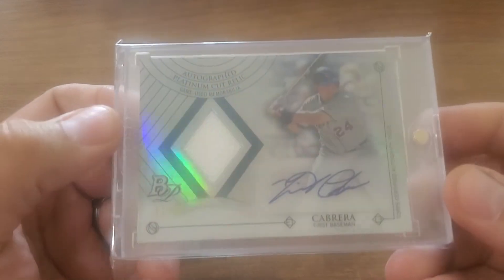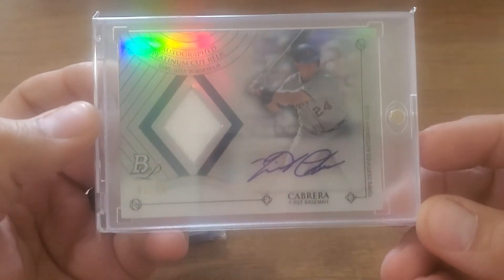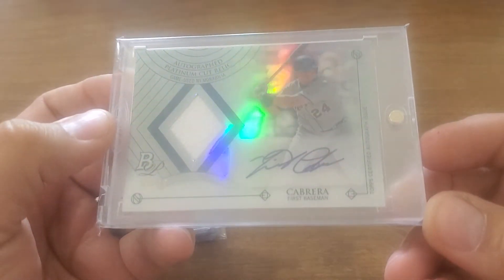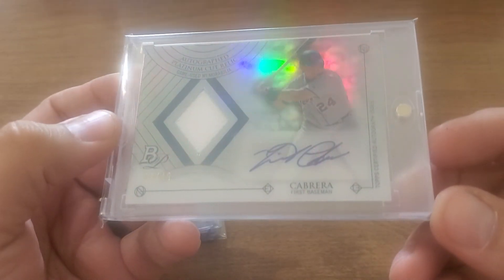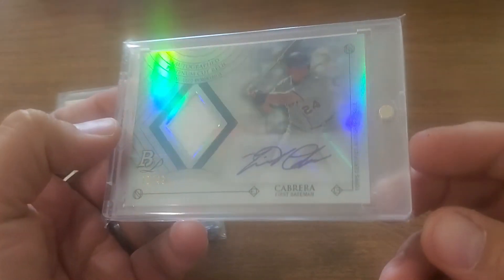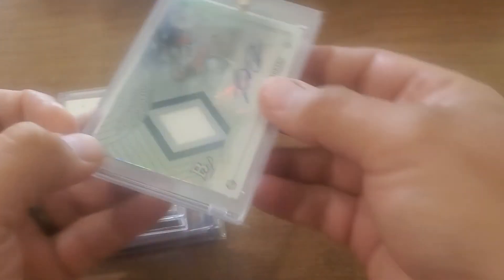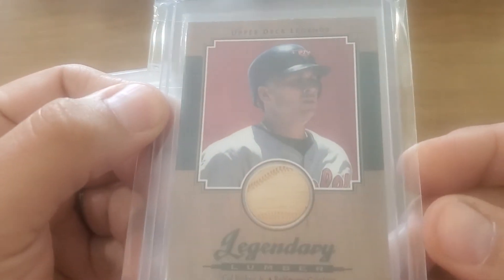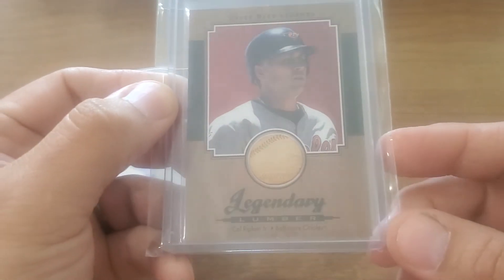Now you get some more fire coming in — this is from JT Triple Crown, as he was trimming down his Cabrera set. A nice relic auto Cabrera, just a beautiful card, numbered 49. Ortiz is our DH, Cabrera had him at first base. And for shortstop, got to put the iron man in there — there's a Legendary Lumber Cal Ripken.